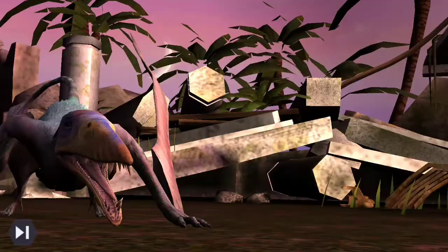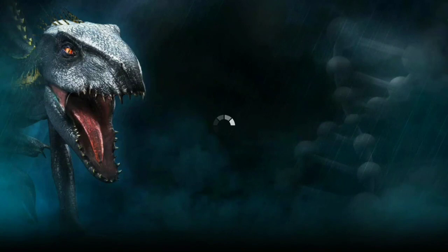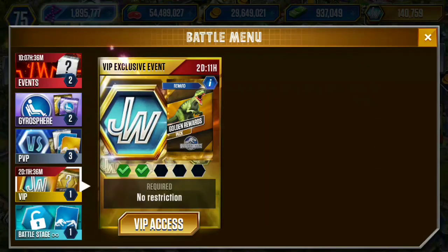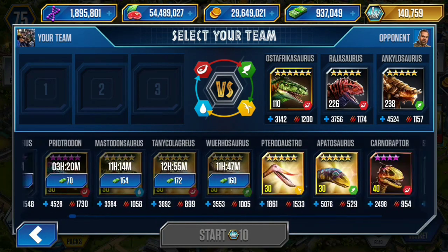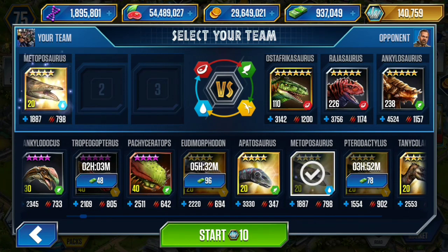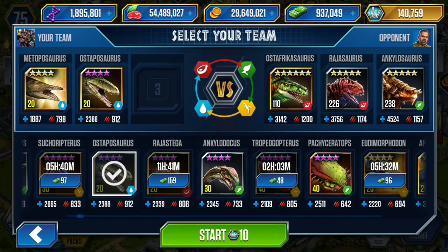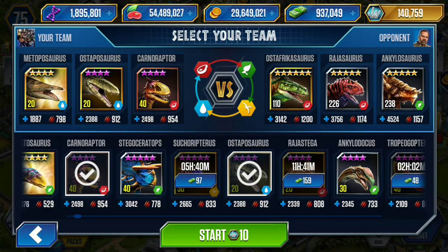It's getting hard for me to accumulate more dino bucks, which I need for other things. That's why I stopped using the second fusion tank — I can survive without it. I don't really need so many strong legendary level 40 creatures because I have some pretty strong hybrids to hold the ground. I just want to slow down my dinosaur production so I don't get overwhelmed by my opponent too soon. So let's go with Metoposaurus, Ostaposaurus, and Carnoraptor.